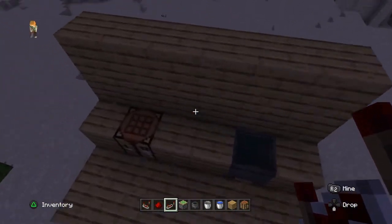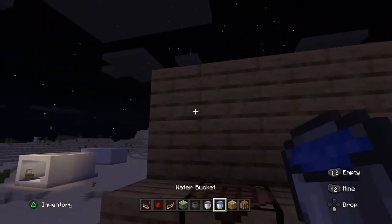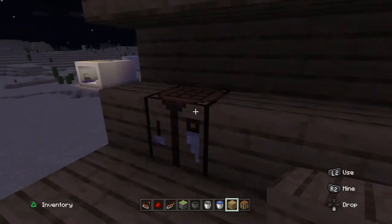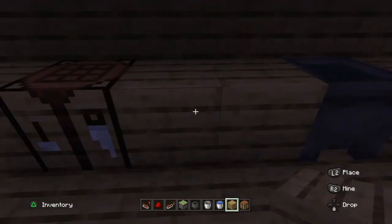From the front, it's going to look like a workspace — maybe just a starter house. You have a cauldron and maybe a chest in between. It just looks totally normal.